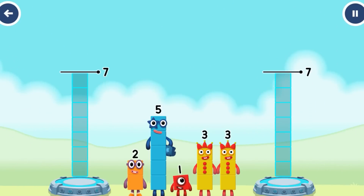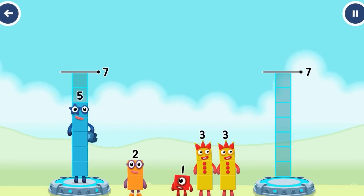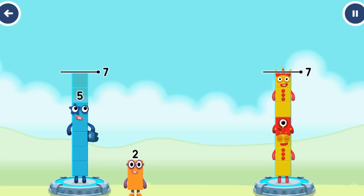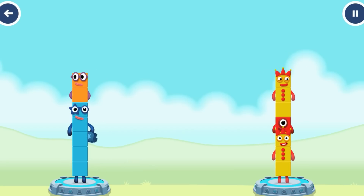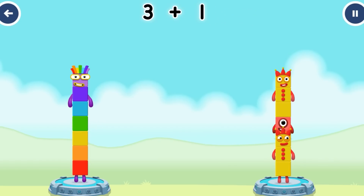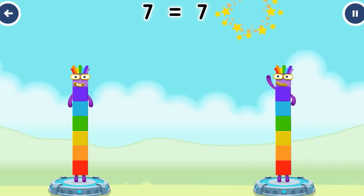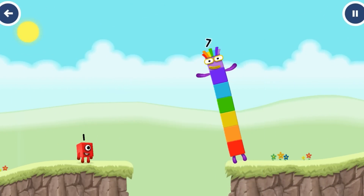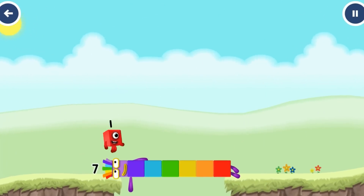Share the number blocks evenly to make two groups of 7: 5, 3, 1, 3, 2. You cracked it! 5 plus 2 equals 7. 3 plus 1 plus 3 equals 7. 7 equals 7. I am 7. Great.